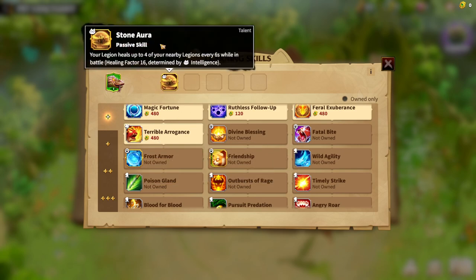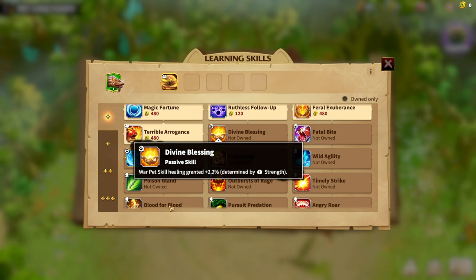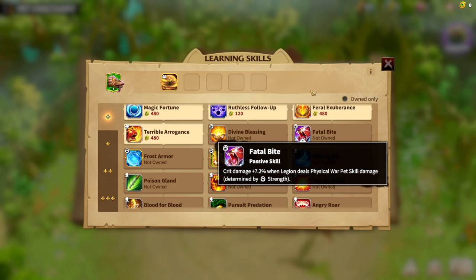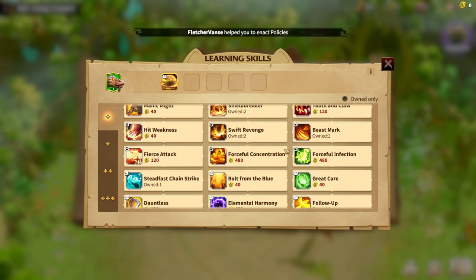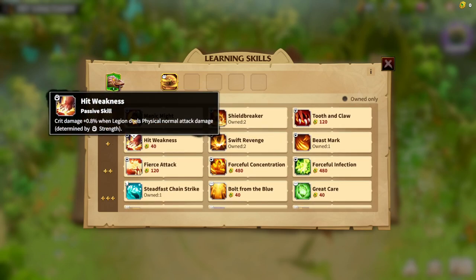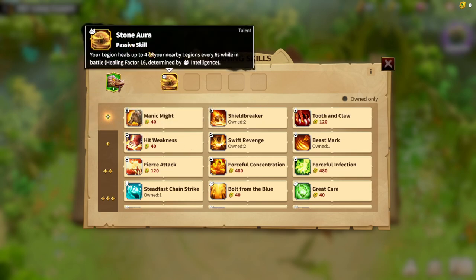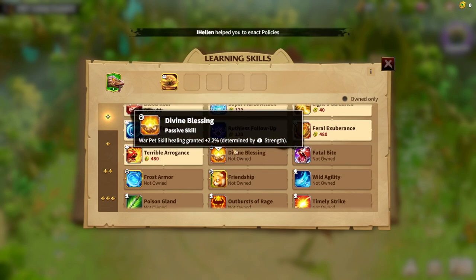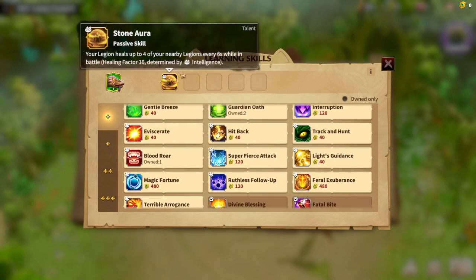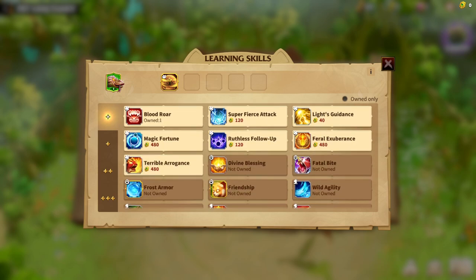If you want even more heals, you can add Divine Blessing — a war pet healing skill that will heal your legion even more. For a counter attack build, Kinara has a counter attack spell as well. If you prefer pure physical and normal attack damage you can go with Heat Weakness. But with Stone Aura, Hasty Stone Aura, and Divine Blessing, you'll have plenty of healing.